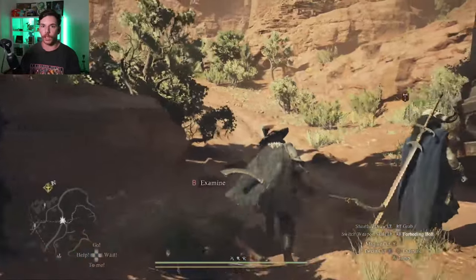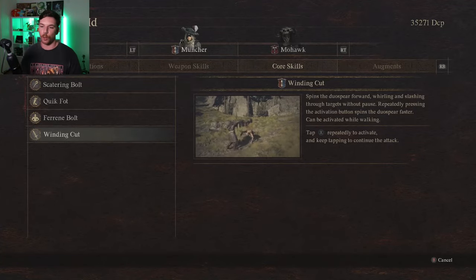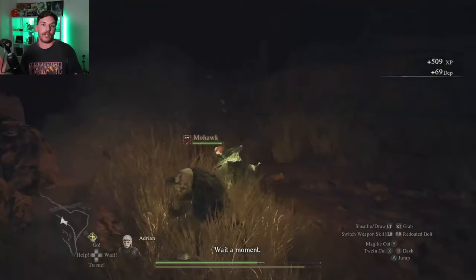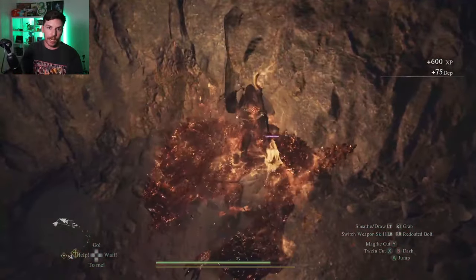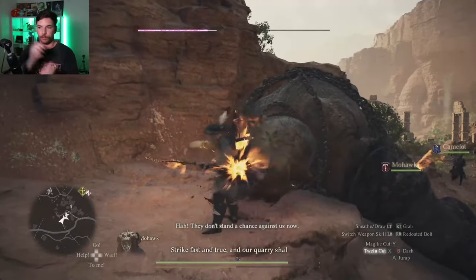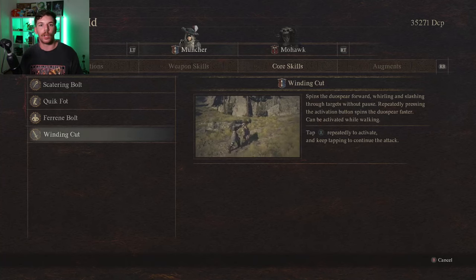It just makes Mystic Spearhand feel so rewarding when you start mastering all the abilities. Winding Cut has to be arguably one of the most busted moves Mystic Spearhand has at its disposal. If you keep rapidly pressing X, you will start doing a spinning animation with Twin Cut. This doesn't use any stamina at all, so you can just use it until the cows come home. When you eventually get to the end of the animation, you will do an overhead slash. If you use this on an enemy's vitals or when they're knocked down and staggered on the ground, it is just going to absolutely obliterate them.